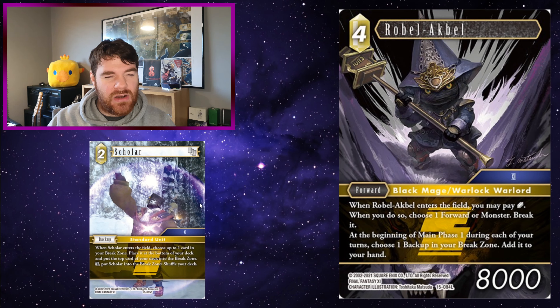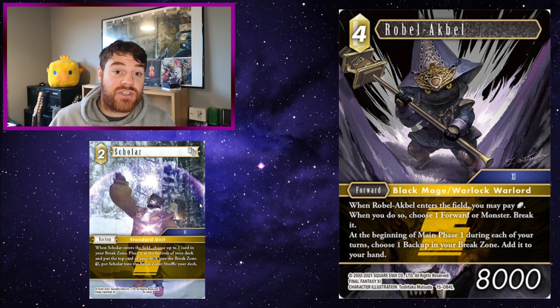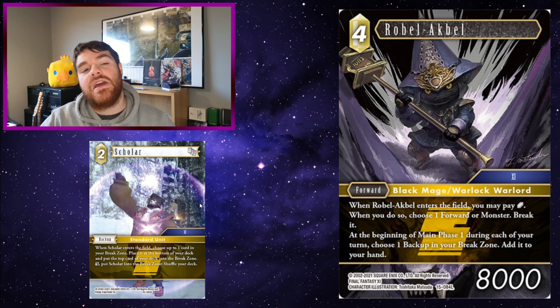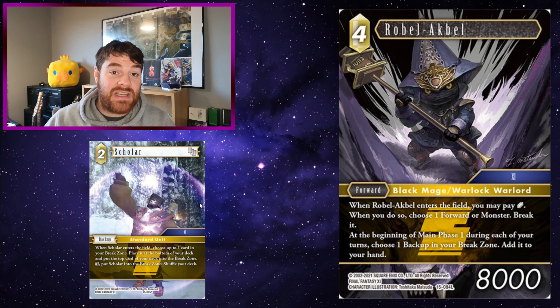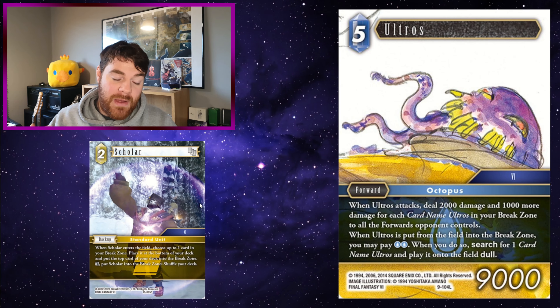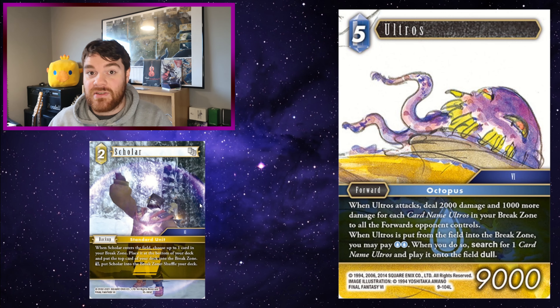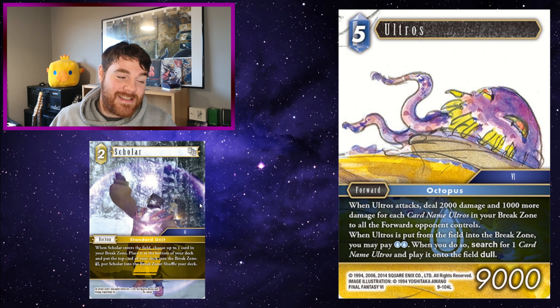Talking of reusing Scholar — Roboal Akbel. At the beginning of your main phase one during each of your turns, choose one backup from your break zone and add it to your hand. Being able to just use Scholar, shuffle your deck if you want, and then at the beginning of main phase one get that card back to your hand, play it onto the field, and put a card back into your deck — really, really useful, and it works excellently with the Emperor. You can use it with other cards that require searches too. Being able to keep on putting things from the break zone back into the deck — play them, put them into the break zone, play back onto the field — is really useful. Using Roboal Akbel to keep replaying Scholar to keep getting those forwards from the break zone back into the deck to then search and play them again works excellently with Magic Pot as well.